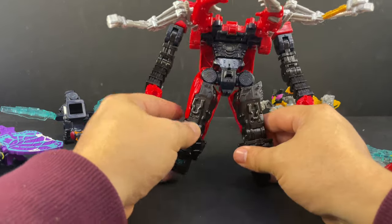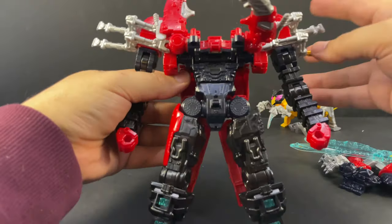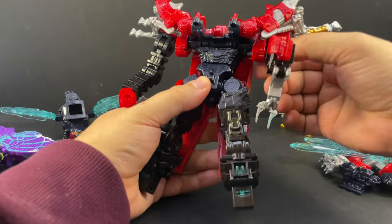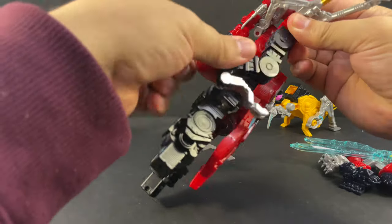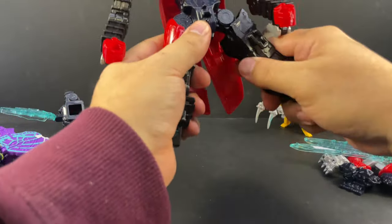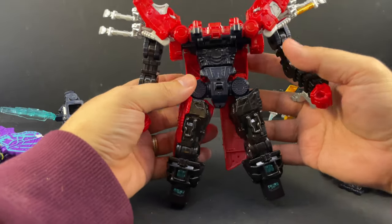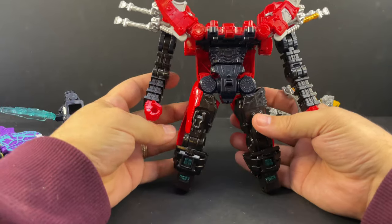So we've got the core body. You can see he's already got the ratchets — the arm can move, and you can kind of hold this in place, but he can move his arms forward and backward. He's got an elbow, a swivel there as well, and a wrist swivel. He actually has a waist swivel on the mech, ratcheting hips forward and back, thigh swivel, hinge knees, and ankle tilt. It's one of the more posable Sentai mechs we've had in a while.